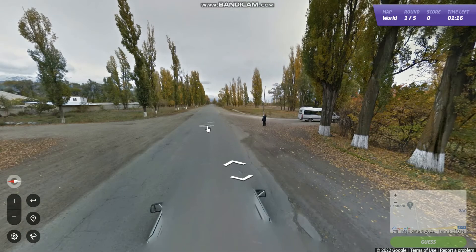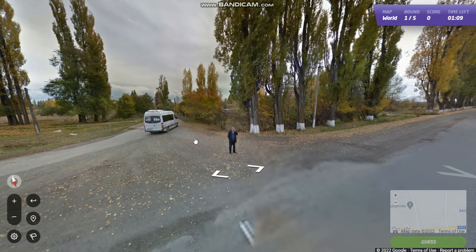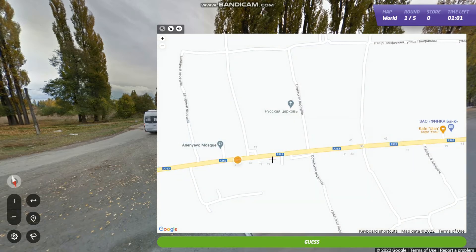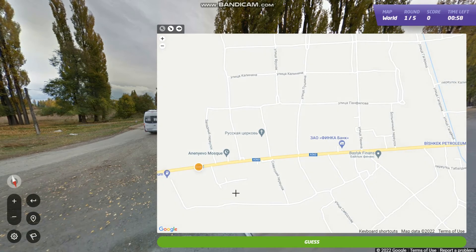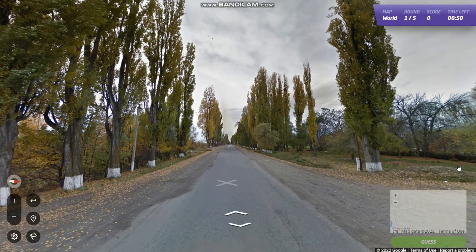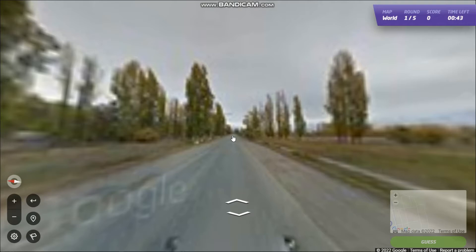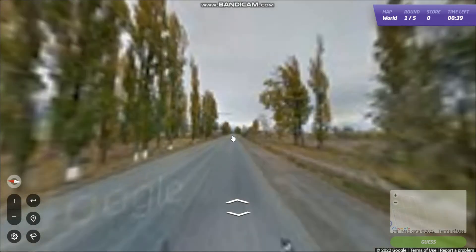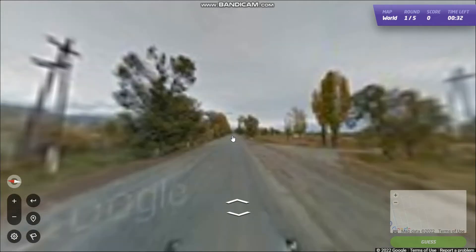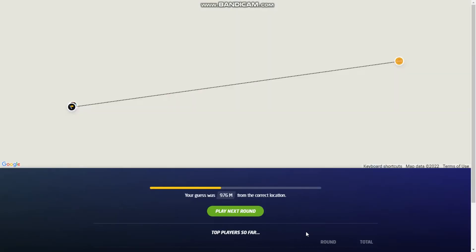I'm assuming that's a petrol station. We have some kind of four-way intersection. There's a four-way intersection but that seems too far into the town maybe. I think I'm just gonna go here and hope that this is the right town. Some nice looking trees. I might as well just guess. Let's give it a go. I think I'm just gonna go for it. Nice — a kilometer away!